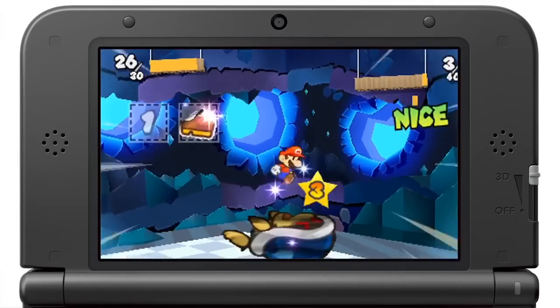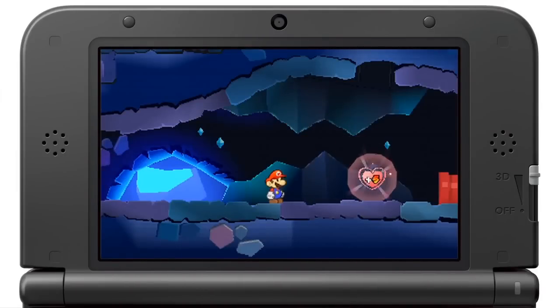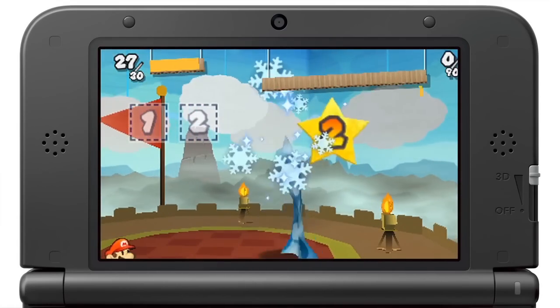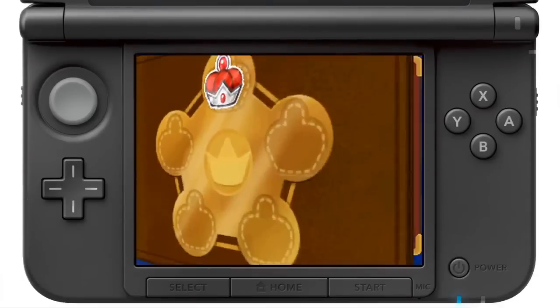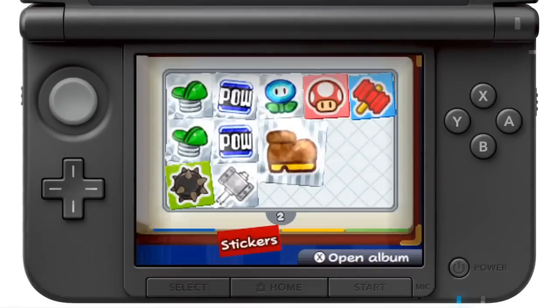Now, with Mario, you'll collect stickers to solve puzzles and battle monsters, but you have no experience points, so finding power-ups is more important than ever. You'll do that by tracking down hidden items, fulfilling quests, and beating bosses, the last of which adds more pages to your sticker album — allowing you to collect more stickers, and more powerful stickers.